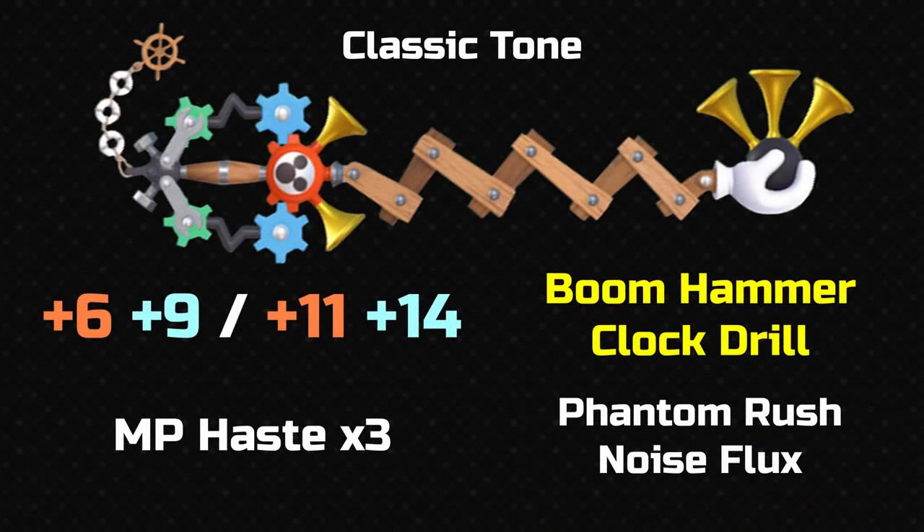Classic Tone — you get this keyblade from doing the classic kingdom mini games. You'd have to set a specific high score on each one. Now the look of it — it's just not my style. It's obviously a classic Disney, a bit of a Steamboat Willie thing going on. I don't like the guard at all — the cogs and everything. I'm just thinking back to Wishing Star, it's not good. The blade is a bit better, but it still looks very flimsy.